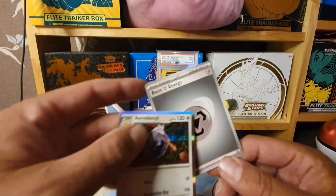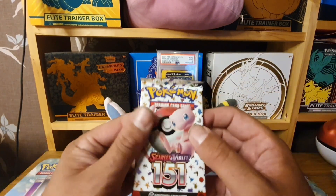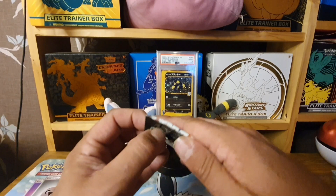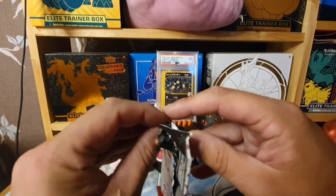Pack 2: Voltorb, Krabby, Seel, Kabuto, Gloom, Butterfree, Flareon, followed by an Aerodactyl Holo and a Metal Energy. Nothing spicy so far. I've been told booster bundles are normally good for pull rates, although this is a holiday set so it might be slightly different.